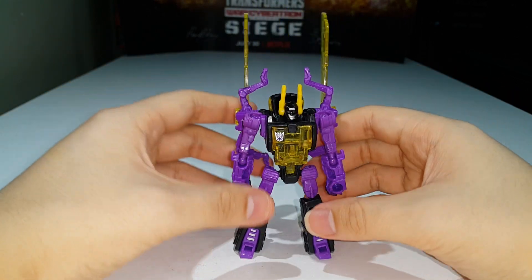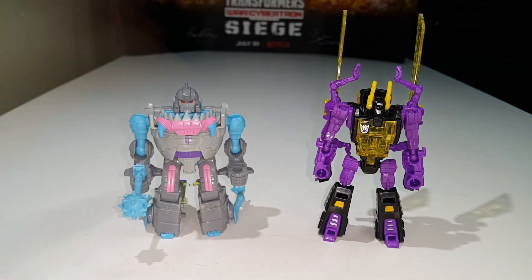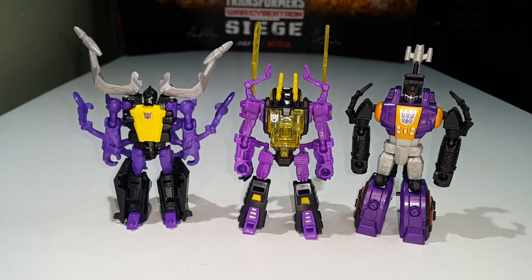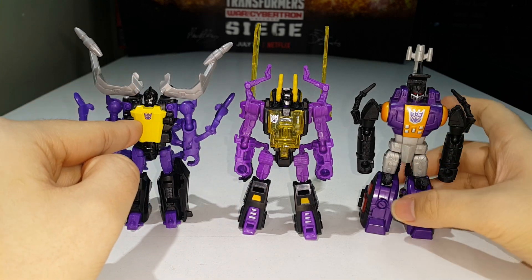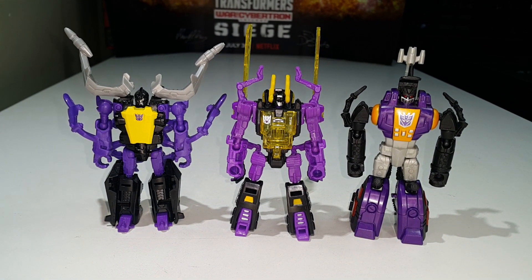Here is Kickback compared with his wave mate Sharkticon, and with the rest of his Insecticon teammates — Power of the Primes Shrapnel and Combiner Wars Bombshell. They look quite good together. It's unfortunate that Kickback's chest piece is translucent plastic while the other two have opaque chest pieces, so they don't quite match up, but they still look really good together.